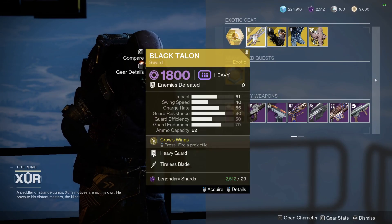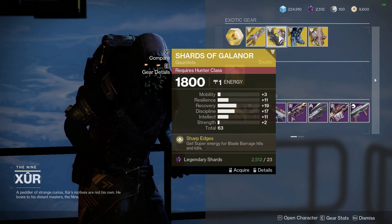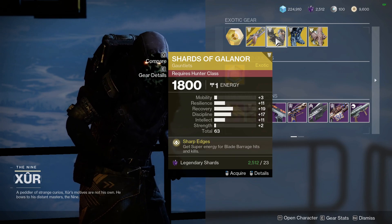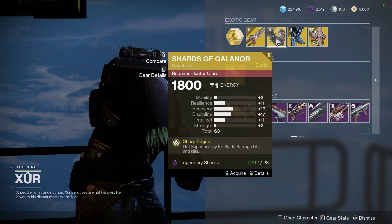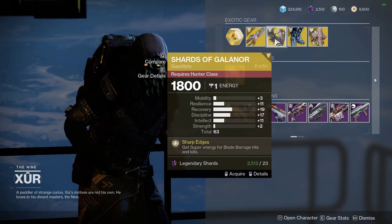As for his weapon, he's going to have the Black Talon. That's a pretty decent pickup if you don't have it. The Shards of Galanor — it's got decent stats, but it's a pretty decent roll.